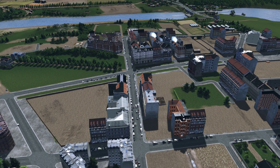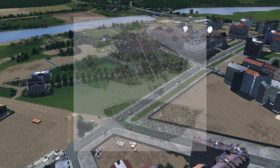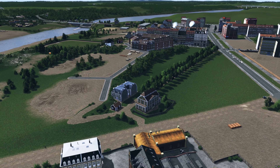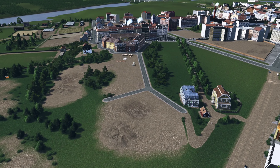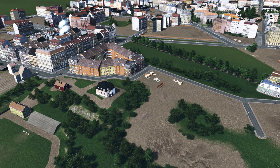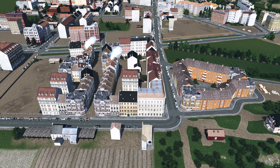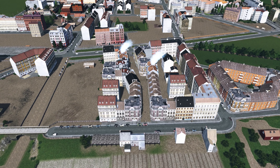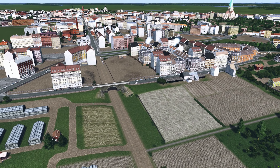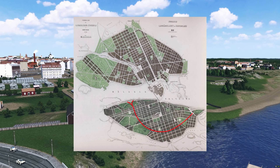Ringvägen and the area around it was a major construction project. This is perhaps a good opportunity to talk about Lindhagenplanen. It was a city plan originating from 1866 by Albert Lindhagen, a politician and city planner. Inspired by similar plans for Paris and Berlin, it was intended to transform an old, irregular town into a modern city, with broad boulevards and avenues connecting via star-shaped plazas. It was debated and reworked several times and never fully realized. Nonetheless, it has been of significant importance for how Stockholm developed, and it influenced planning of other cities in Sweden as well.